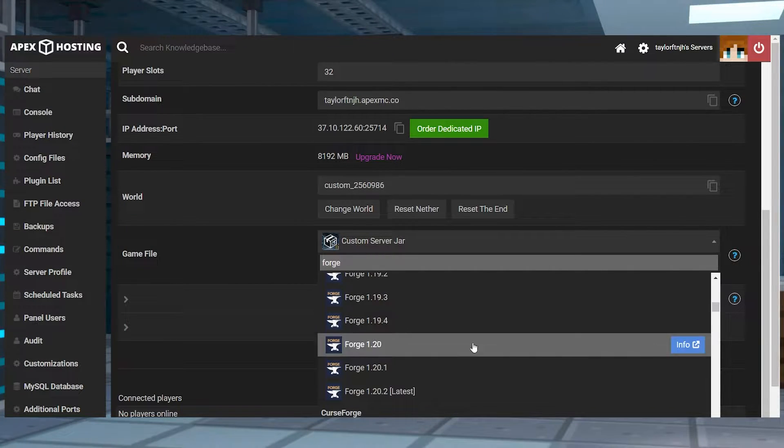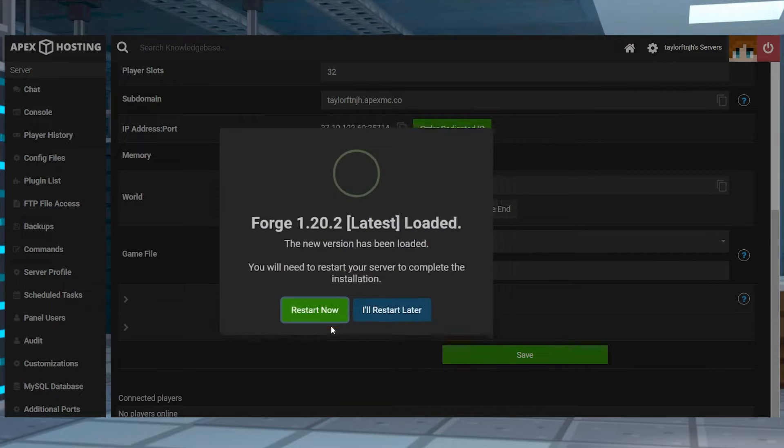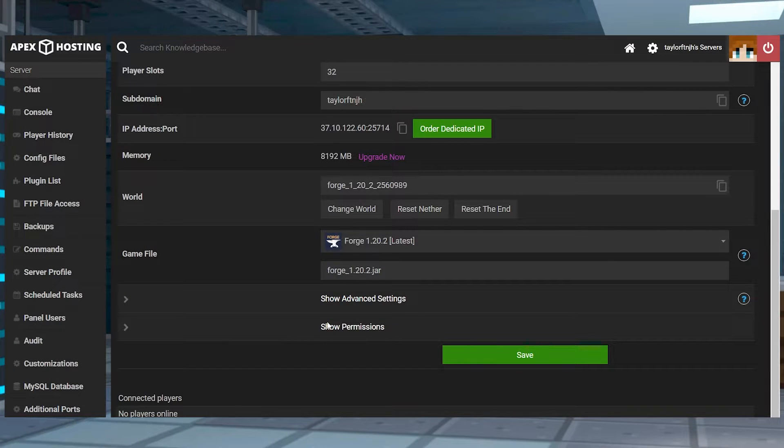And when you find that, press it and confirm this in the prompts. On the final confirmation, make sure to click restart now to start loading Forge.